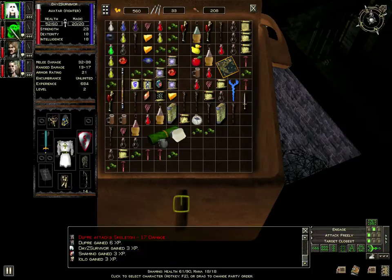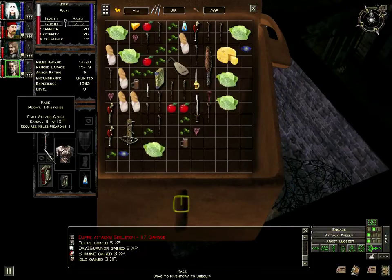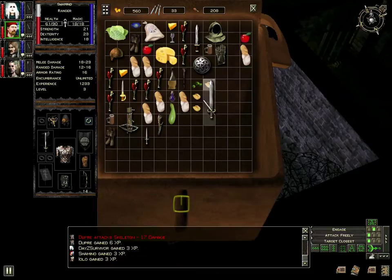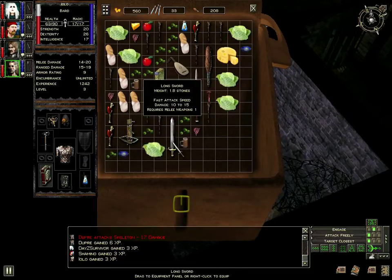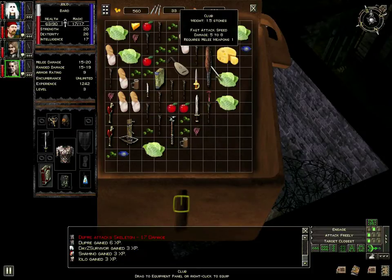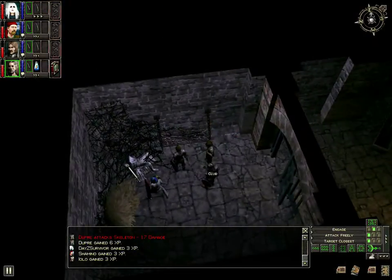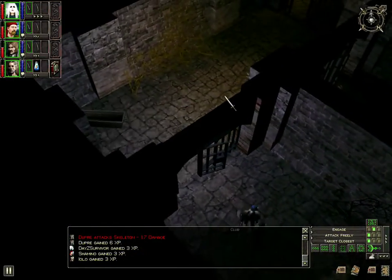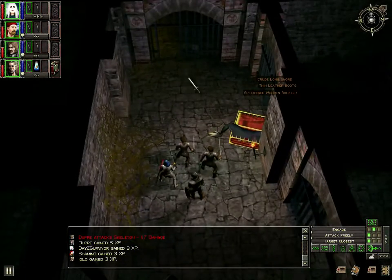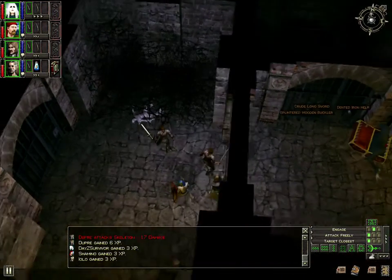He's using the mace - 9 to 15, fast attack speed. Just a little bit more damage, nothing significant. Because this isn't mindless click-click-click gameplay. There's strategy involved.